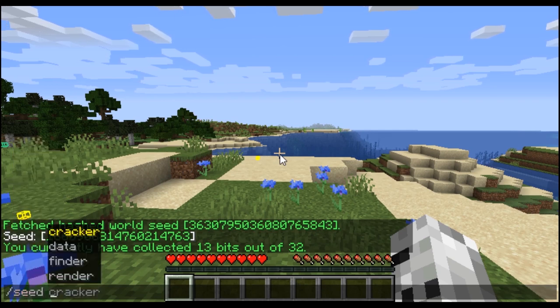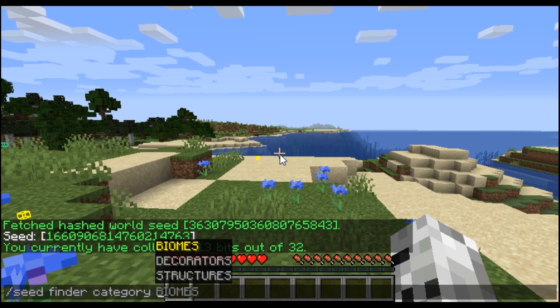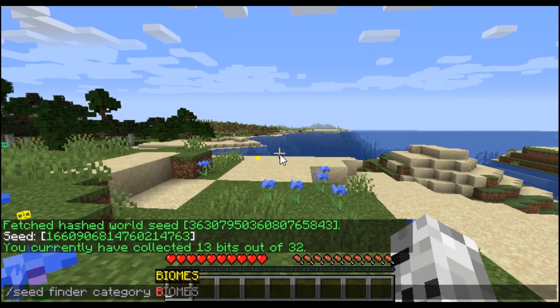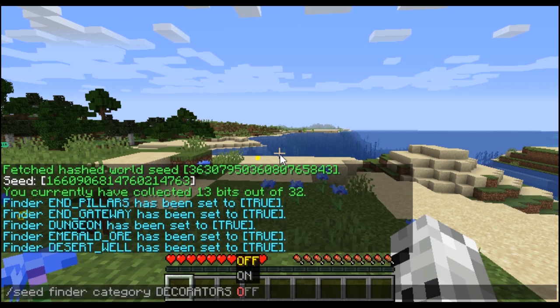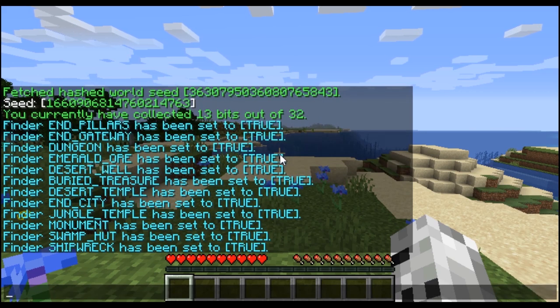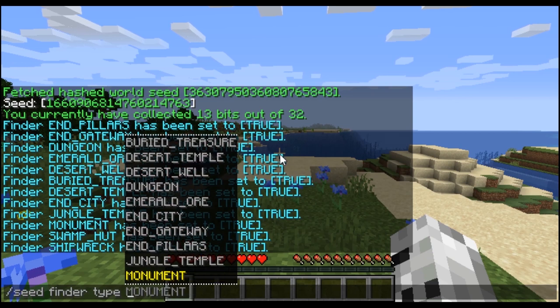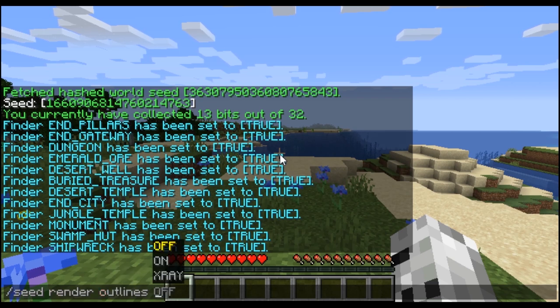Then there is "seed finder", which lets you toggle finders by category and type. Category options include biome — usually you want that on — and decorator, which you may want to disable if there are tricks on the server, but right now we want all on. There is also structure, which is also on by default. Under type, you can toggle specific ones for further personalization. Finally, the "render" command lets you disable the render overlay if it's laggy on the client, or use the x-ray. By default it's x-ray.